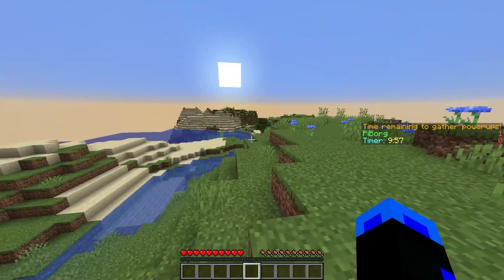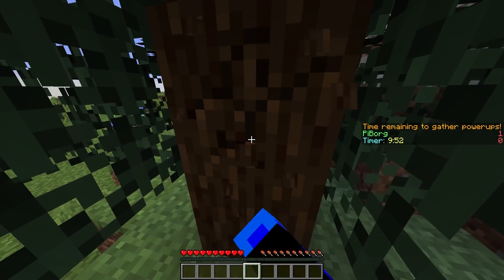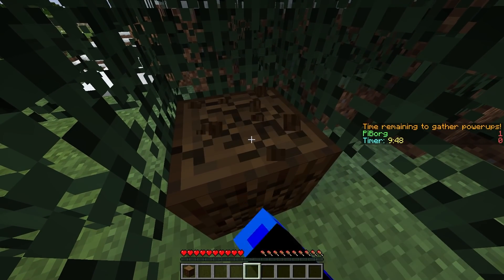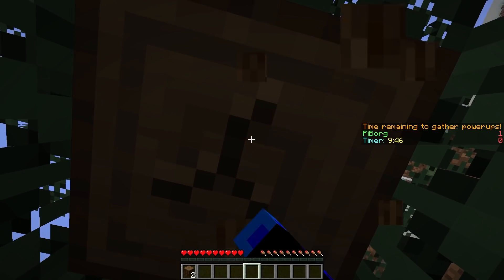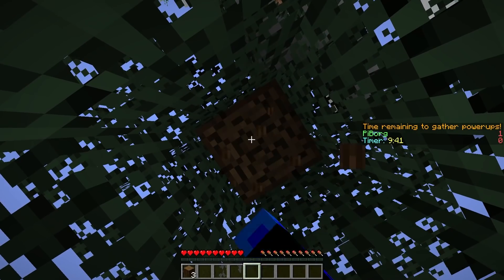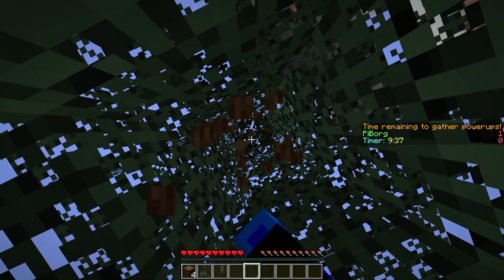All right, let's see what type of spawn we got. Not bad — we got at least a tree. So we've got 10 minutes to get as many power-ups as we can, and I'm mostly going to focus on iron for some iron pants, maybe some iron axes as weapons. I'm pretty sure an iron axe is like the best thing I can get unless I get diamond to give to the zombies. So I think that's the main goal here.